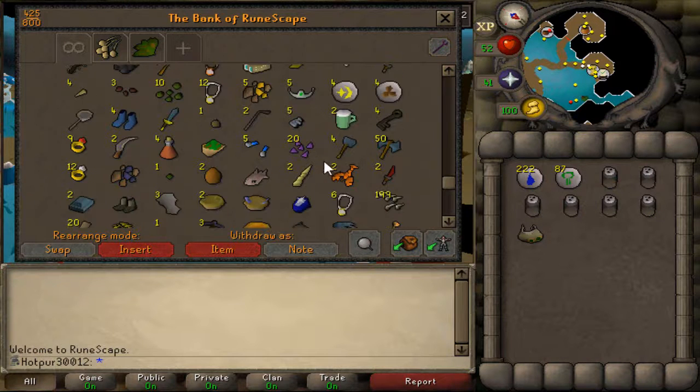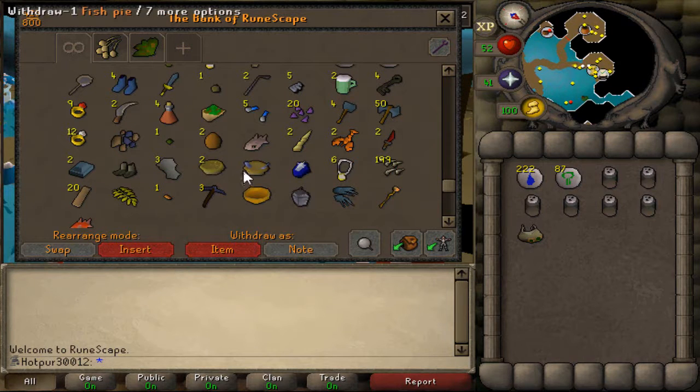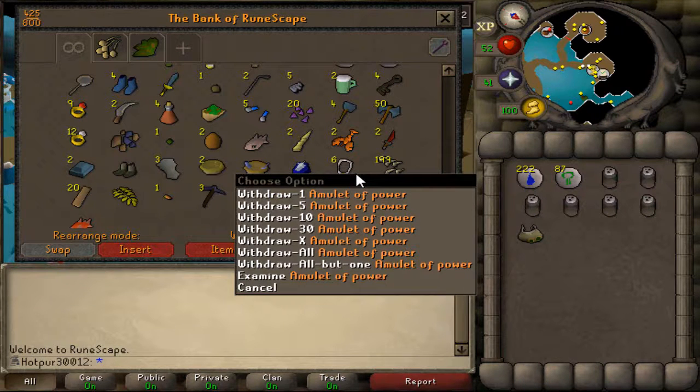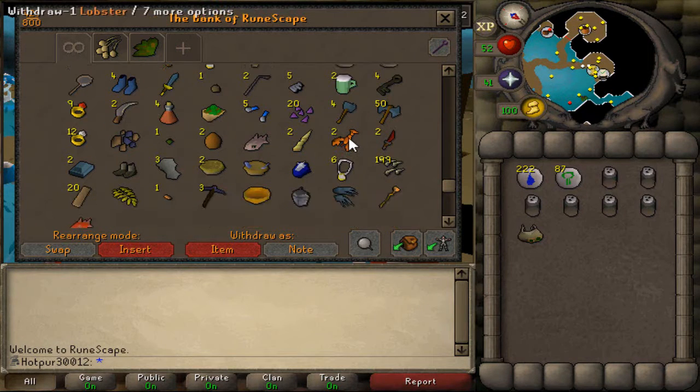Mystic boots — I have quite a bit of those, and I'm wearing some right now. Got a fish pie, garden pies (might need one for a quest), rings of forging — those will come in handy when we go and make our iron bars to make iron darts. Six amulets of power, 12 diamond amys, 10 avantoe seeds, some mithril bars. This should all add up to around 200k in alch value.